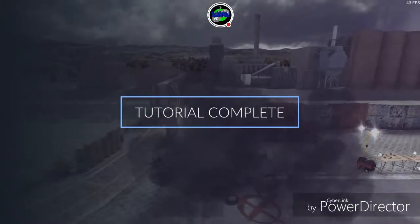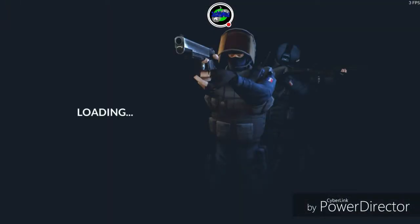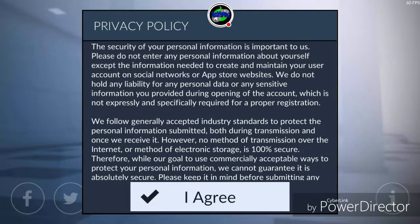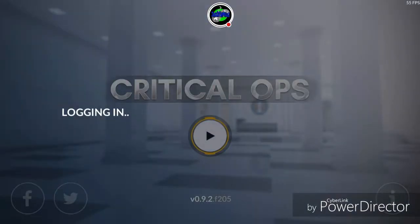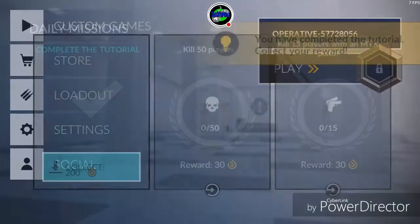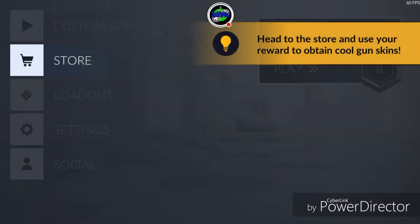Tutorial is complete! Let the good times roll, guys. I hope we're the good guys — it looks like it's some kind of SWAT team action. Critical Ops is the name of the game we're playing today. If they ask me to sign in, I'm going to have to edit the video just a little bit in case I have to put any sensitive information into the file. Complete the tutorial, collect 200. Head to the store and use your reward to obtain cool gun skins.